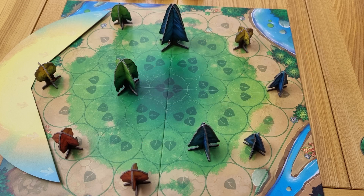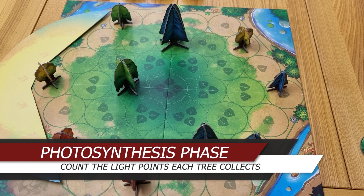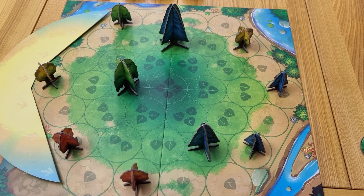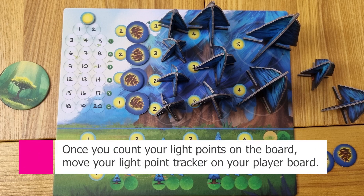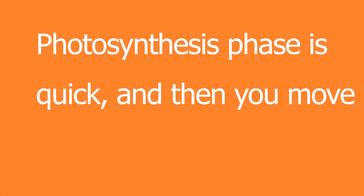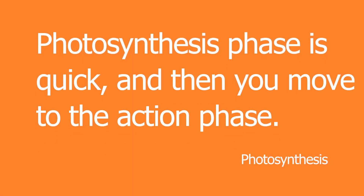Each round has two phases. The first is the photosynthesis phase, where the sun casts its light across the forest. Each tree struck by the sun collects light points for that player based on its size. Once players finish tallying their light points, they move their light point tracker accordingly. This ends the photosynthesis phase.